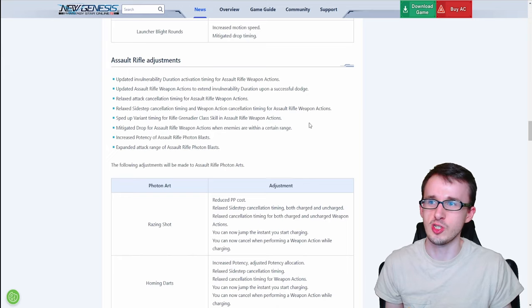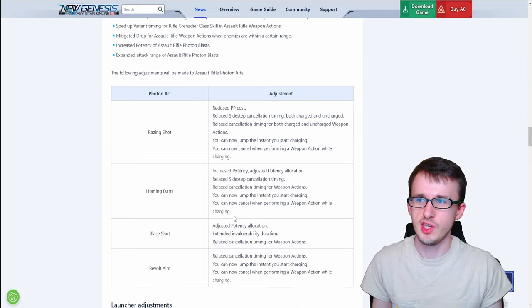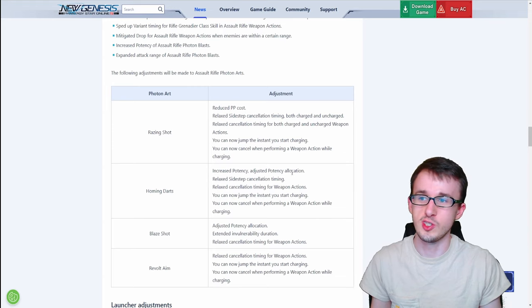A whole bunch of changes to make everything more relaxed and easier to pull off, plus the standard photon blast increases. For the photon arts, there are lots of adjustments — mostly relaxed cancellation timing with sidesteps or the weapon action. You can also jump in the instant you start charging Raising Shot, Revolt Aim, and Homing Darts. Raising Shot specifically gets reduced photon power cost. Homing Darts gets increased potency adjusted across the board, and Blaze Shot gets adjusted potency allocation and extended iframe duration.